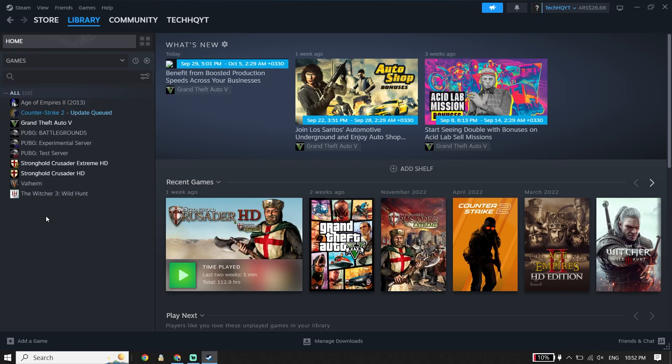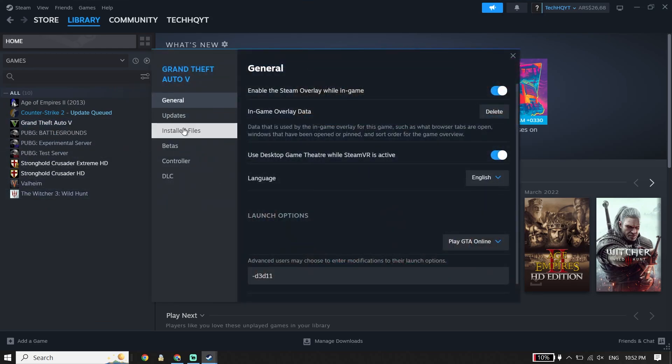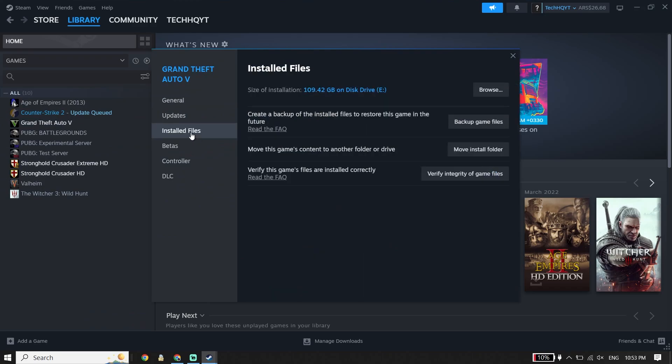There is no game called EA FC24 on my library because I don't have it on this PC, but you should be able to see it. Click on EA FC24, scroll down, click on Properties, then click on Installed Files.